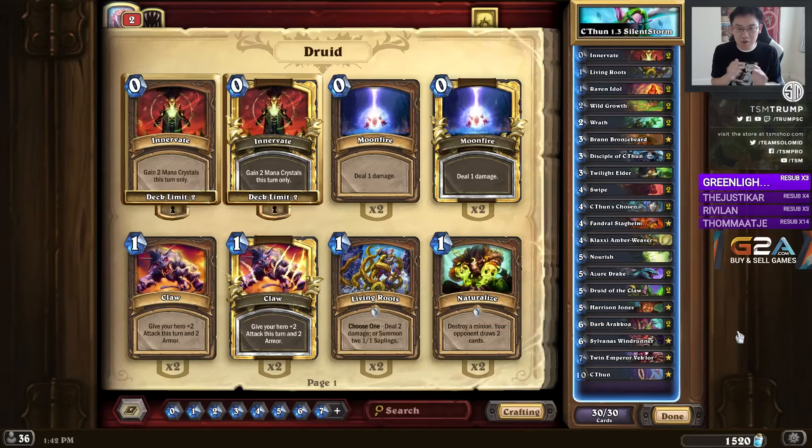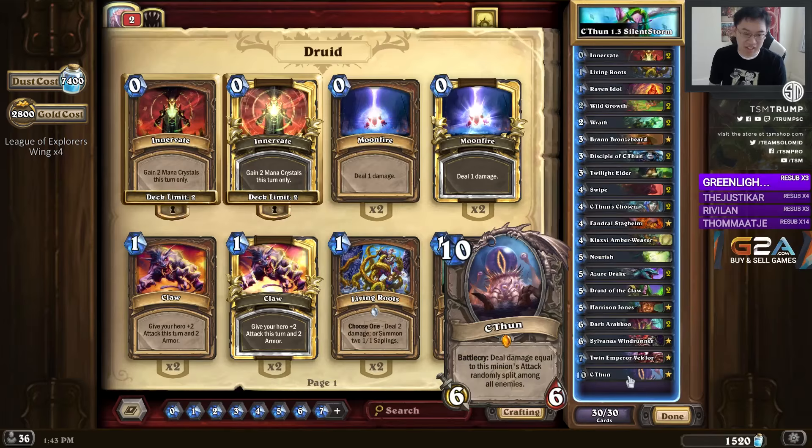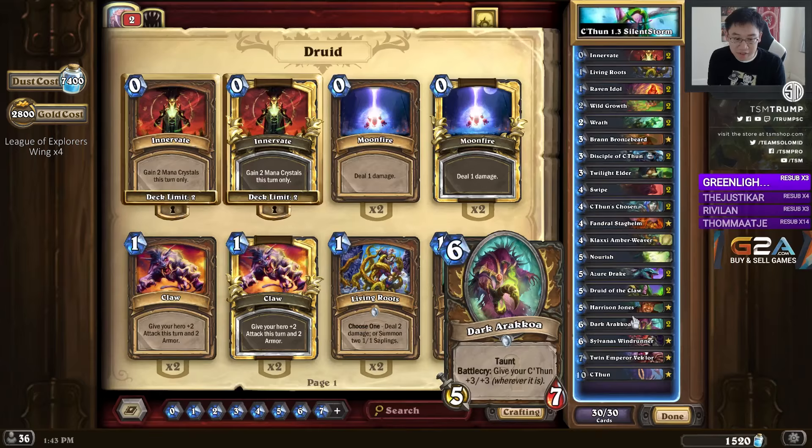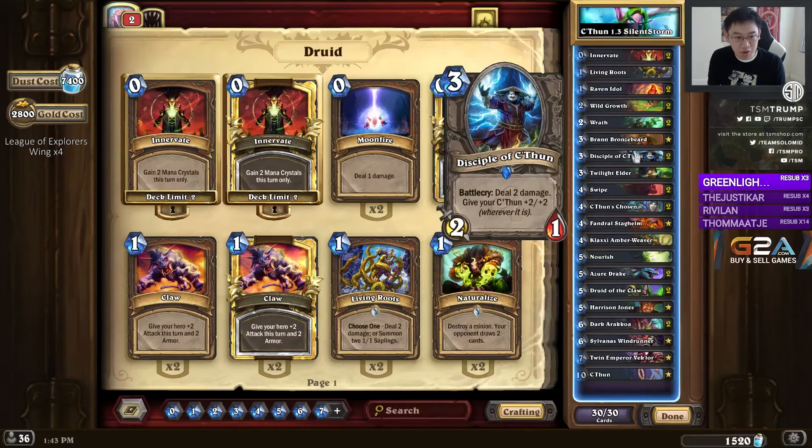Silent Storm hit number one legend with this exact decklist, so it's pretty good! You have C'Thun at the end, the big old god, which gets buffed for each C'Thun minion you play. Those C'Thun minions are Dark Arokoa, the big druid-only card, 6 mana 5/7. C'Thun's Chosen, 4 mana 4/2 Divine Shield. Twilight Elder, 3 mana 3/4, which will buff over time. Disciple of C'Thun, 3 mana 2/1, very efficient, deals 2 damage, so it's a fast card.